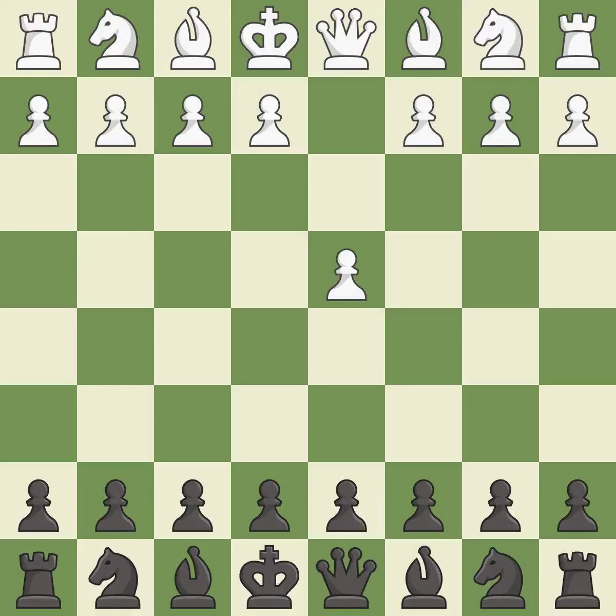Opening with the queen's pawn controls the center and usually leads to a more positional development of the pieces. The Modern Defense plays g6 to fianchetto the dark-squared bishop on g7, where it will attack the center from the long diagonal.